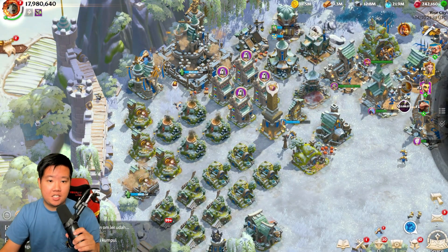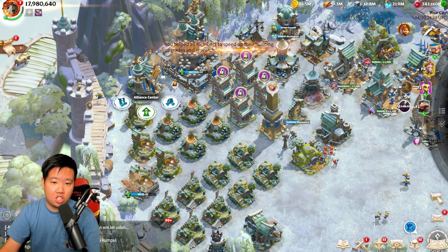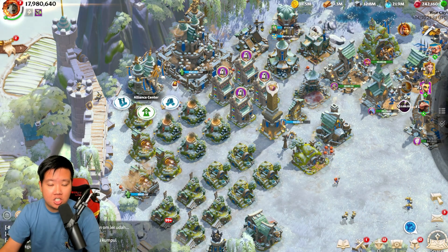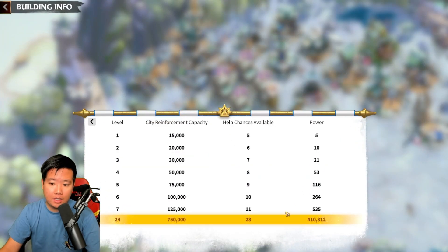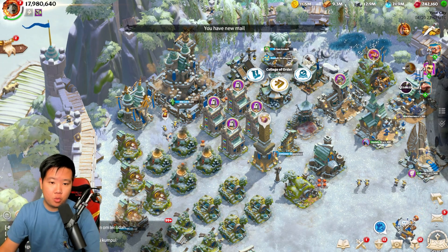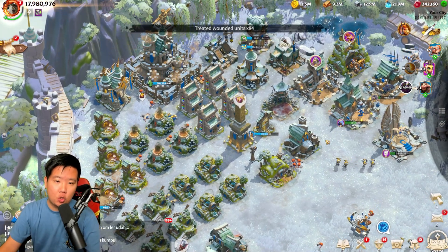Another best practice is your Alliance Center. Whenever you upgrade your City Hall, make sure to upgrade your Alliance Center right away so you can increase the amount of help you can request from the Alliance. And whenever you start a research or building upgrade, always request help from the Alliance before using any speed-ups.